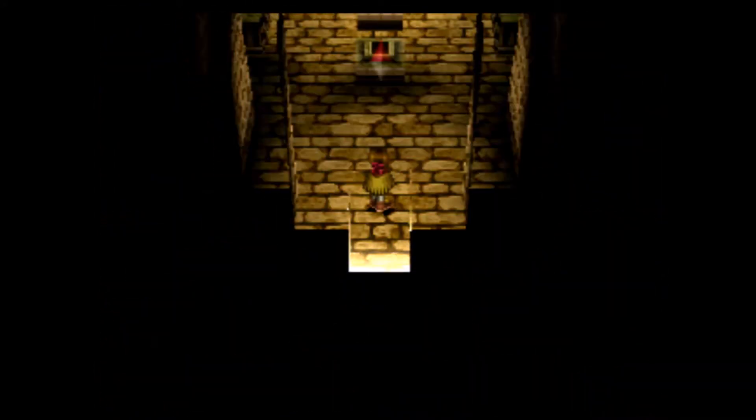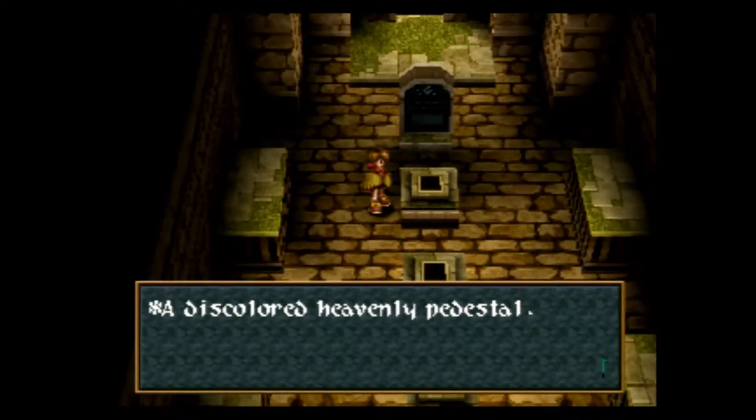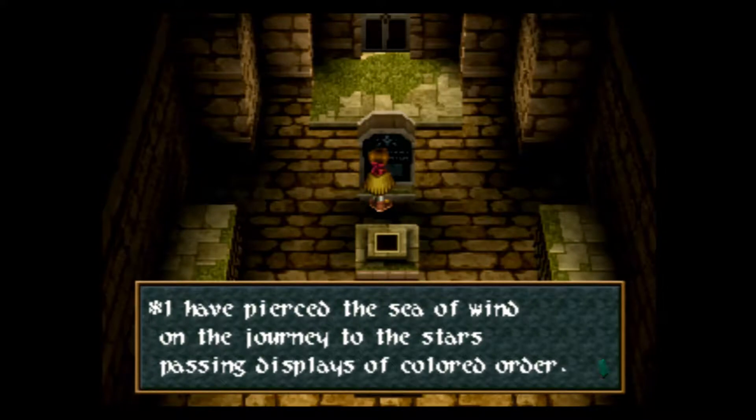So let's just continue on through here. Let's see — here we have some pedestals, and we got some pieces last time. And here we have our clue as far as what we need to do on these pedestals. So we have the sea of wind, turning the stars, passing displays of colored order.